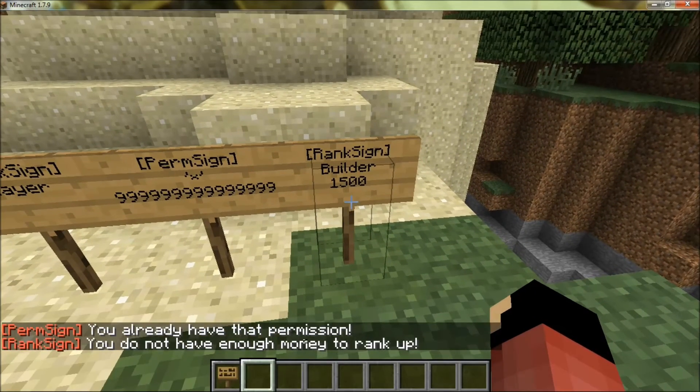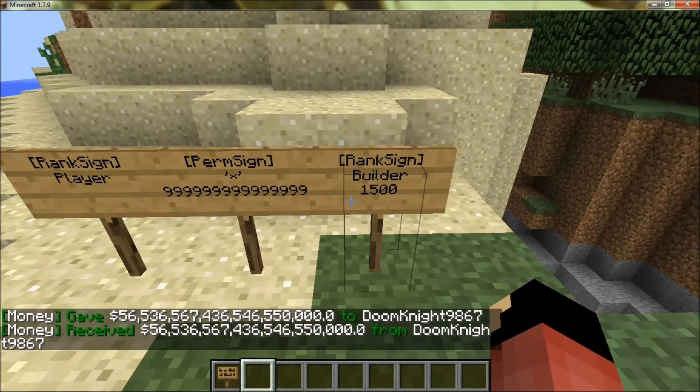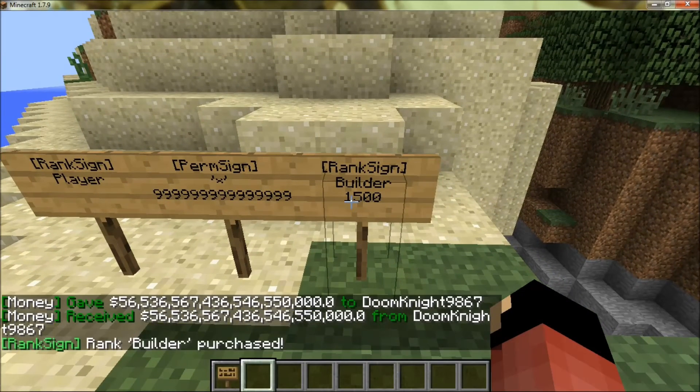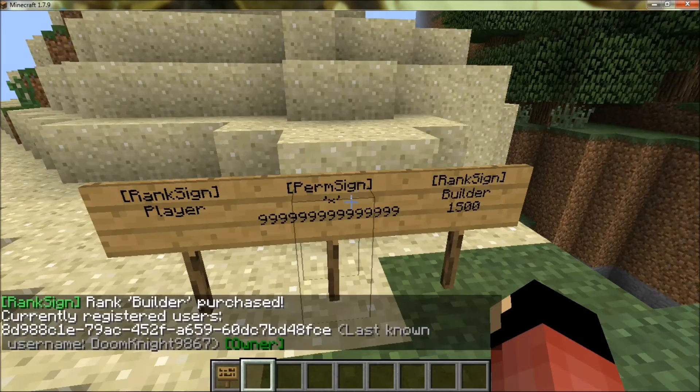If you don't have enough money it'll tell you. I gave myself a ridiculous amount of money and — rank Builder purchased! Please tell me that I didn't get rid of my owner rank. Okay, good.